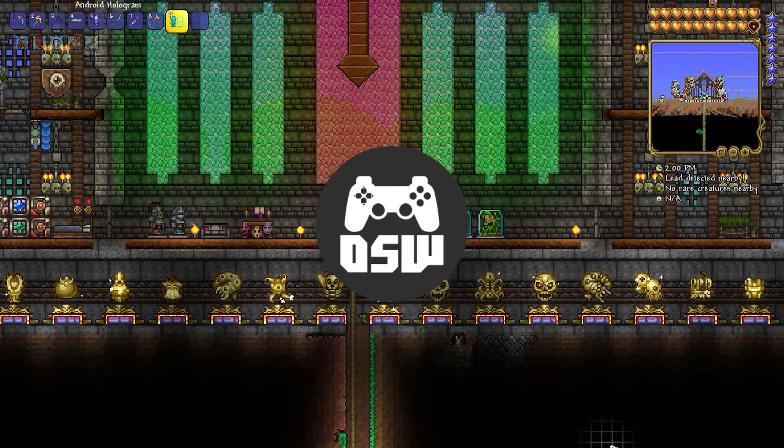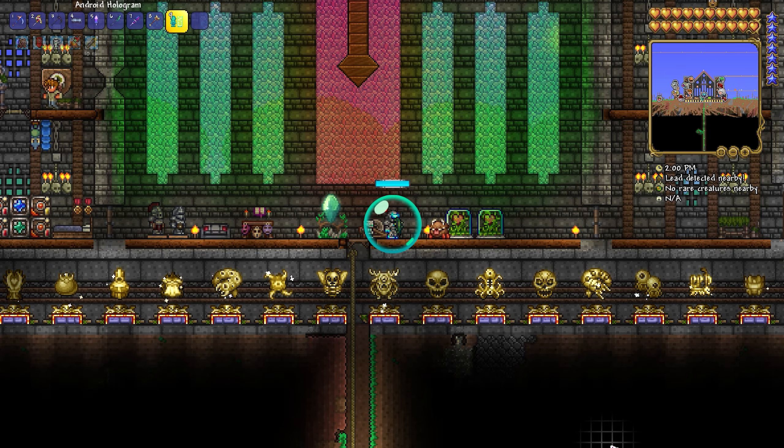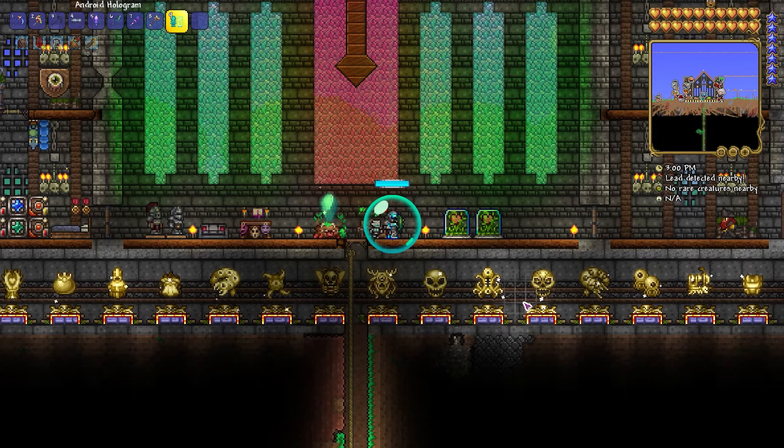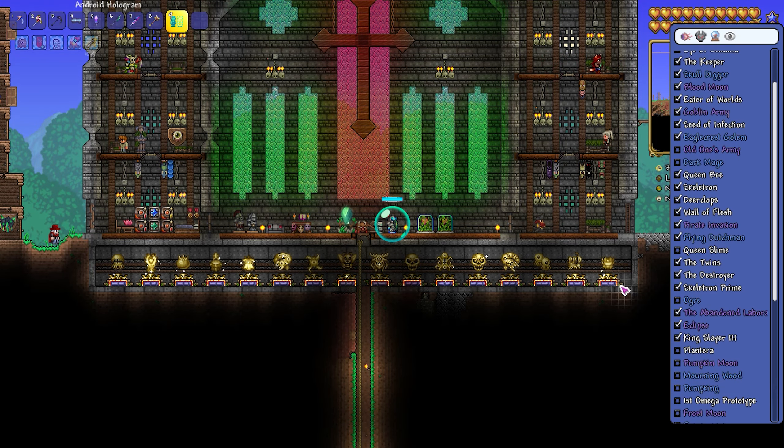So in the previous episode, we didn't really do a whole heck of a lot. We got a new armor set and I killed the Kingslayer a couple more times in order to get the stuff I needed to make the armor set. But today, we're going to work on Plantera.